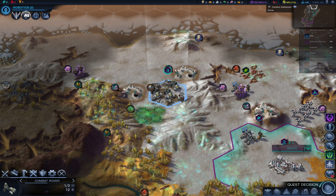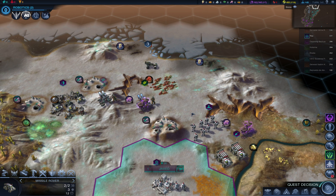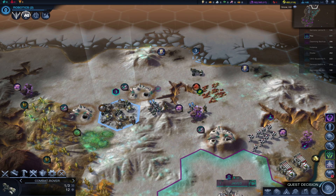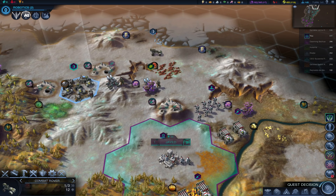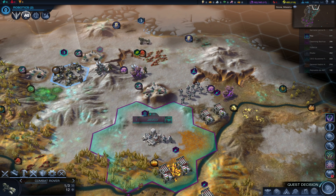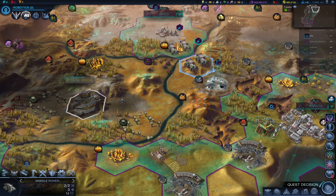He has to have died somehow. Oh, there he is — he managed to hide. Can I kill him? I don't think so. I'll probably lose my explorer here. Well, happens. From all the units I have around, I think I can sacrifice the explorer — the rest I want to keep alive. Let's try to surround him and at least have one missile rover from the north help down here.